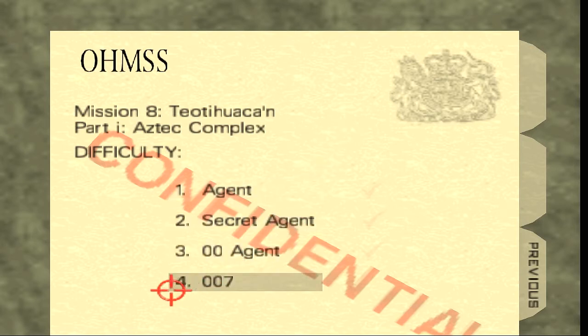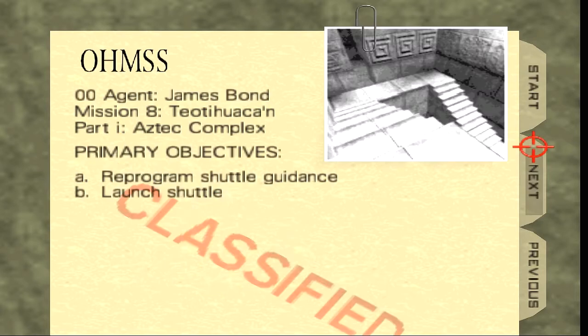Also you'll see a new difficulty called 007, but I'll comment about this difficulty later on, at the end of the game. Okay, here are the primary objectives for this mission: Reprogramming Shuttle Guidance and Launch Shuttle. It seems pretty much simple, but to do those two things is not that easy. Let's go next.